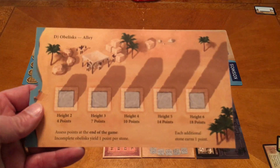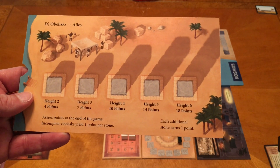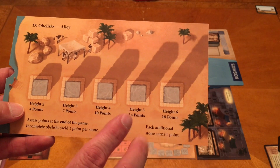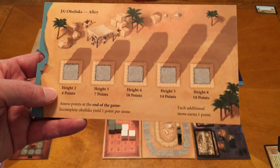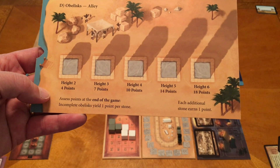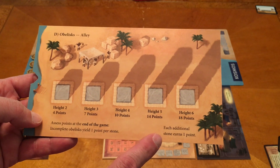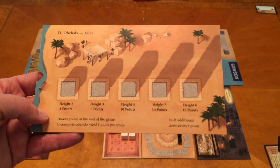Next we have obelisk alley. When you unload stones here, you pick an empty spot and build your obelisk. At a height of two you get four points, going all the way up to height six for 18 points. Once you start placing stones, you keep adding to finish that obelisk, then start a new one if open spots remain. At the end of the game, if you completed the required height, you get those points. Incomplete obelisks give one point per stone, and each additional stone also earns one point.